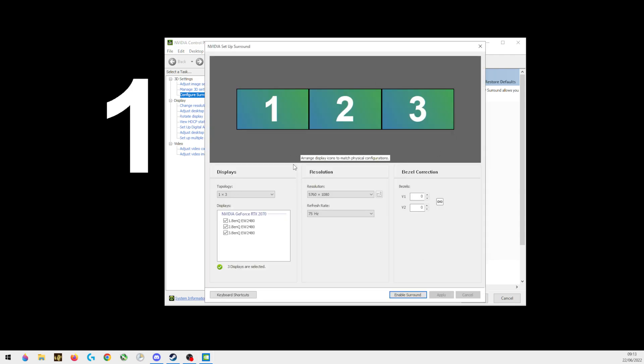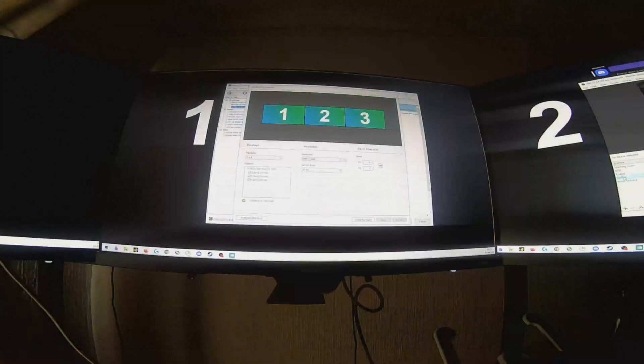Now this screen will load up — go to your triples or GoPro. You need to match up which screen numbers you have. For me, three is to my right, two is to my left, and one is in the middle. Make sure you select your resolution to the highest — mine is 5760 by 1080p — and set Hz to the highest. Then push Enable Surround.